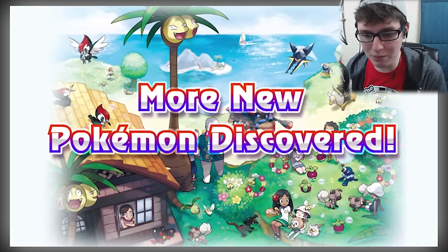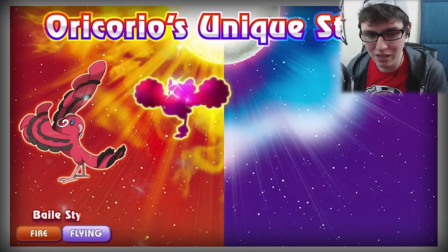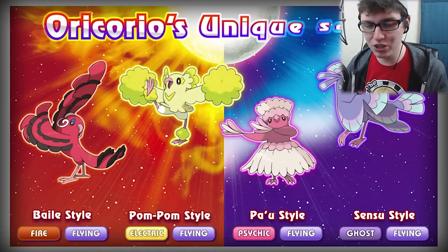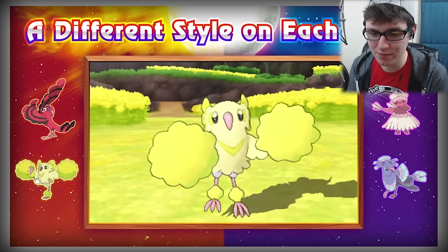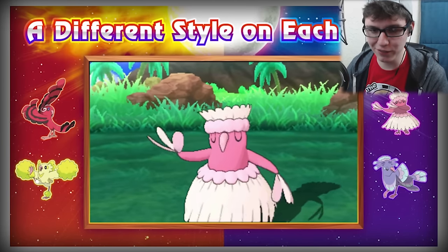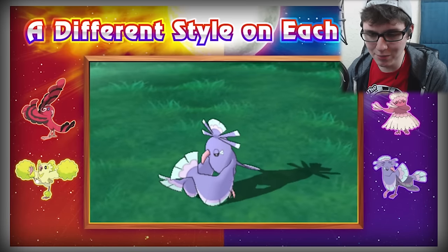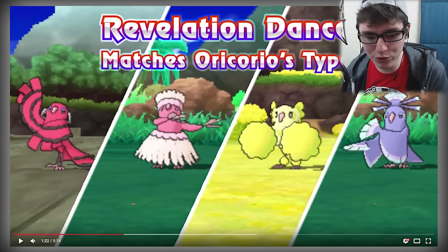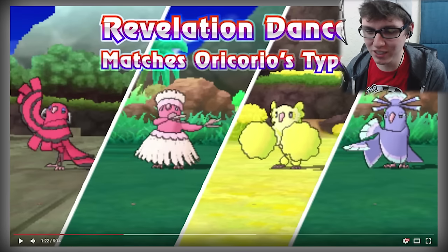More new Pokémon discovered — heck yeah! I wonder how many they're going to release. So here we've got — I don't even know how to say that — Oricorio, whatever. This guy actually looks pretty cool. You see it's got different forms. I don't even know how this is gonna work, but those types are gonna be good. This Pokémon kind of reminds me of Chatot, but it seems like it's got some good typing.